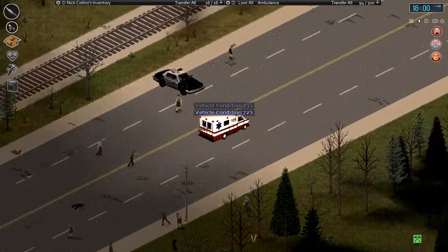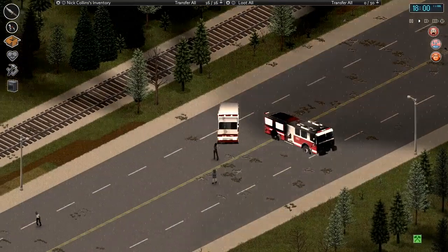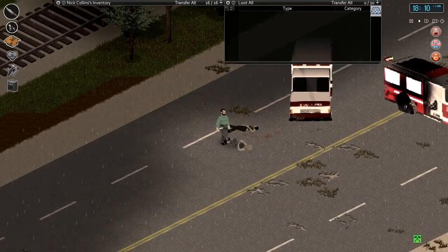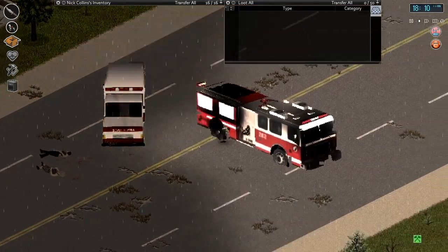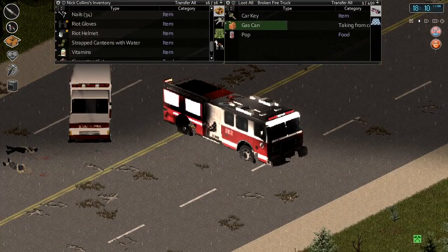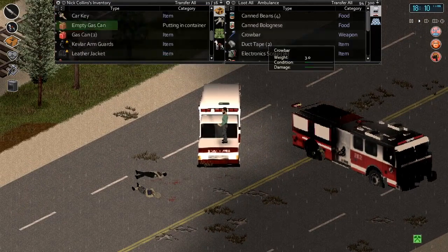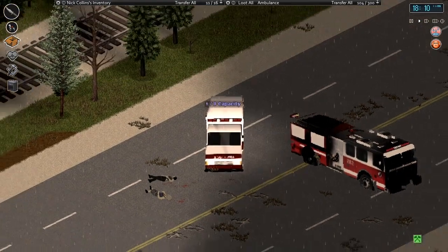I kind of want to go all the way up to the warehouse up here. Ooh there's a fire truck! All right hold on let me take a look at this fire truck. I believe you guys have said the fire truck is - oh that's definitely busted. All right but we will take these - just dump these gas cans in here. All right, continue on our adventure up the highway.